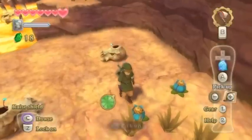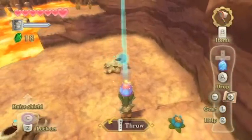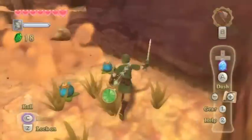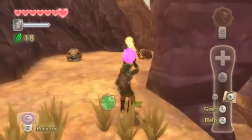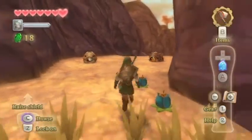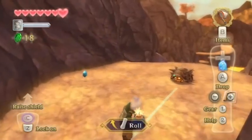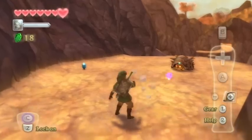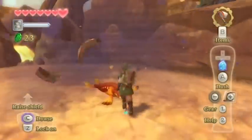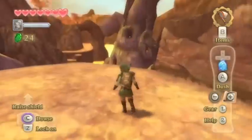A heart! These guys are just kind of hanging out in the big skulls — chuck a bomb in the top, take them out. Here we've got more guys hiding in shells; again, toss that one. That's just a monkey noise — that is literally like Diddy Kong's voice chip.